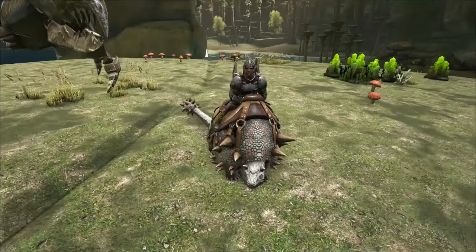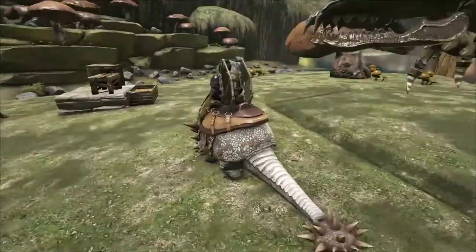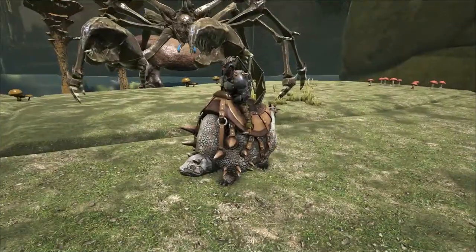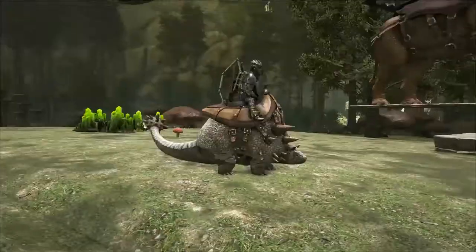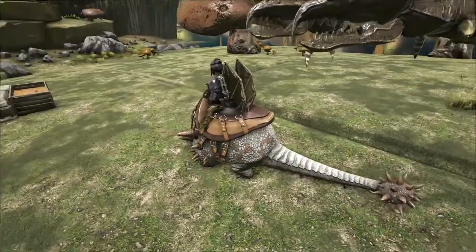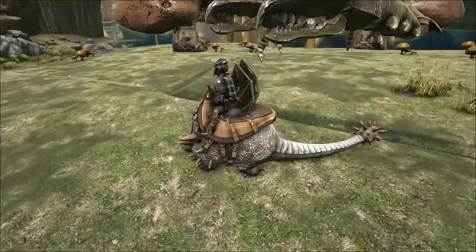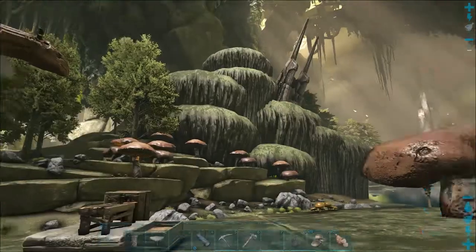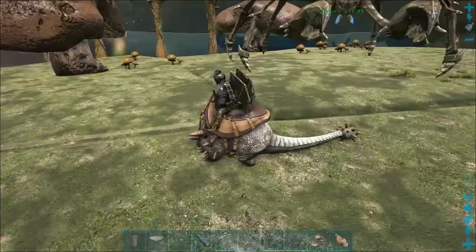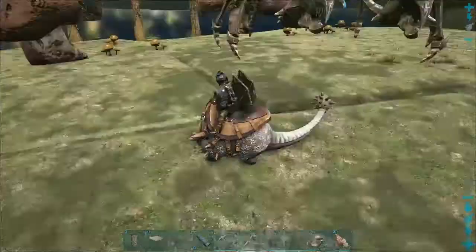Hello, this is Crote. Welcome back to another exciting episode of Ark Survival Evolved here on my solo aberration. If you've seen my last two crab taming traps on the back of a Parasaur, apparently they don't work on official, and I was thinking man, that sucks — I'm not going to be able to do anything to help those guys out. But I did a little thinking and looking around and I came up with a design that will work on official.